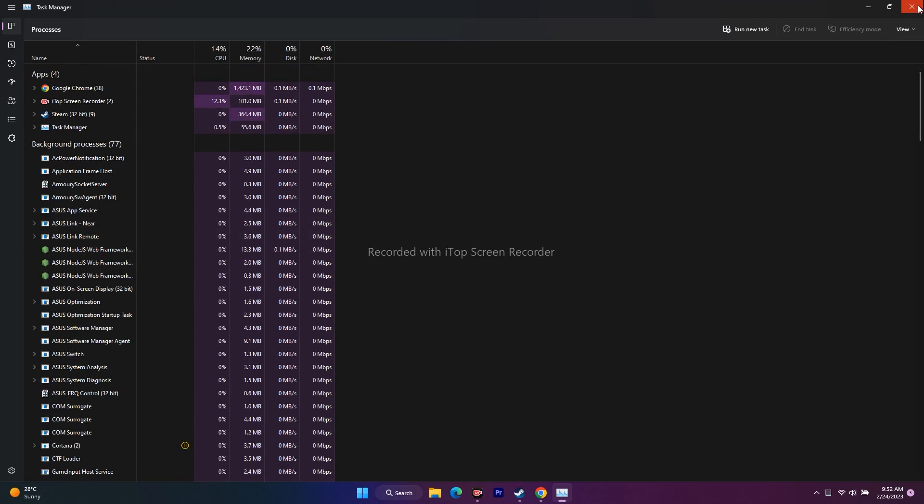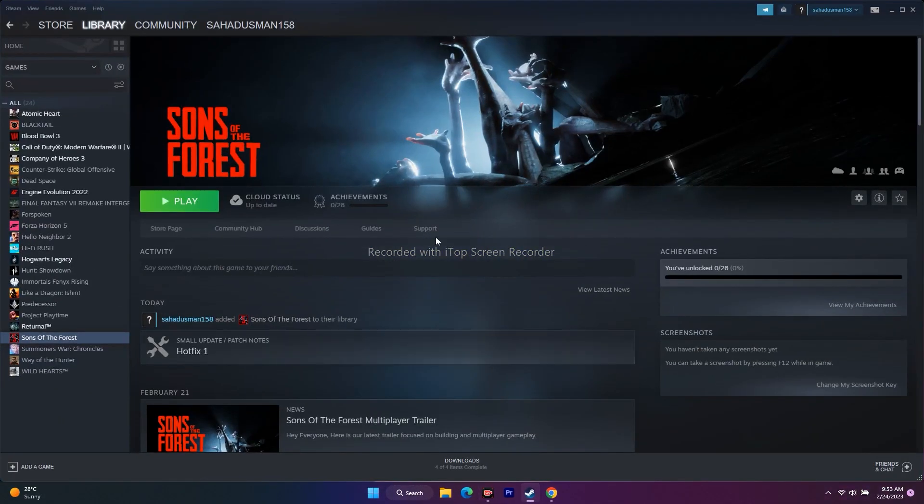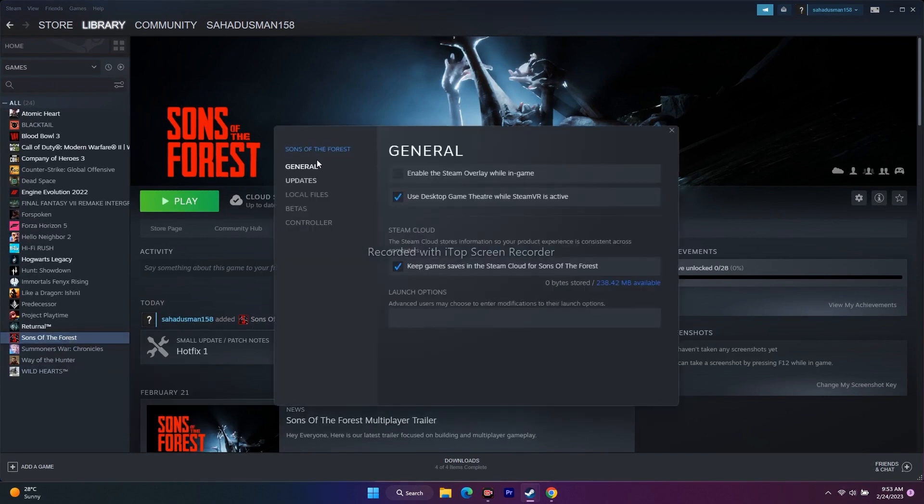The next step is to disable the Steam overlay. In Steam, right-click the game and go to Properties. Under the General tab, make sure Enable the Steam Overlay is unchecked. Disabling the Steam overlay has worked for many users, so try this and then launch the game.